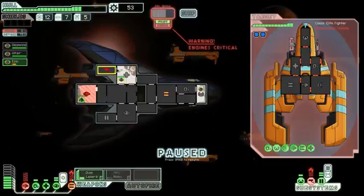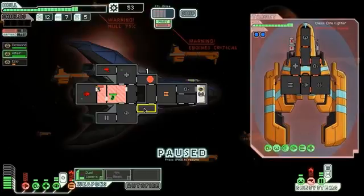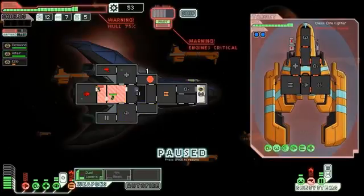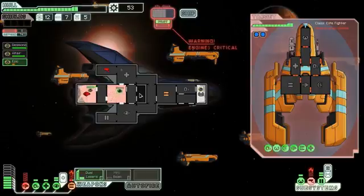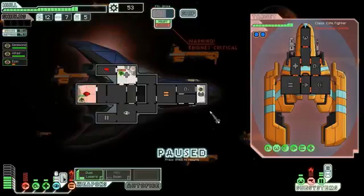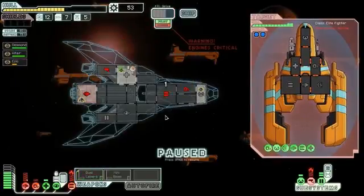It looks like my weapons are on fire — that's fantastic. I don't really care about the weapons being on fire, I need to get the hell out of here. I should close these doors because there's no reason for those to be open. I'll open these other doors and hopefully get some oxygen going around the ship. You might die before you make it to the med bay — cloak please!